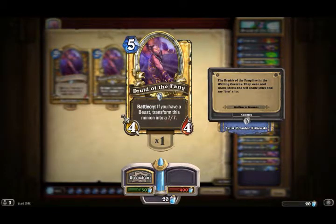Hey guys, I'm Selotic and welcome back to another downright dumb deck. This time we're focusing on the card Druid of the Fang. Druid of the Fang is a card that when you have a beast on the board, it transforms into a 7-7 instead of an original 4-4.